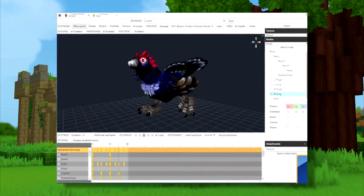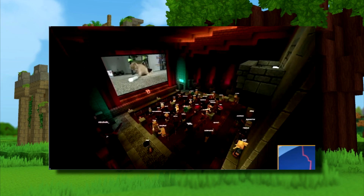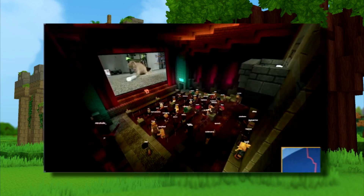Next, we are shown Hytale's Modelmaker in action, this time with a never-before-seen creature: a rooster. Finally, we are shown another multiplayer scene in the game consisting of everyone's favorite — the cinema. This time, however, we are shown a video of a cat instead of a dog, which is definitely the most important part.